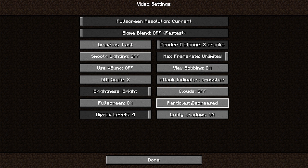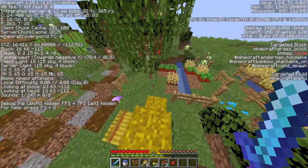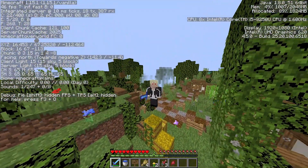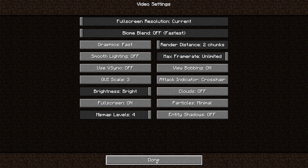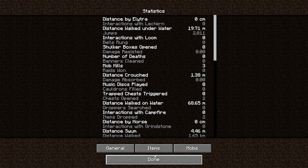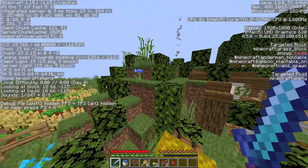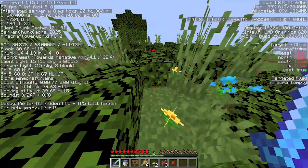Particles — keep it on minimal, or decreased. If you're really struggling with FPS keep it on minimal. Entity shadows — let me show you what that is: see right here there's a shadow underneath my character, that's what you call entity shadow. Keeping it on off is the best possible choice. As you can see, we are already reaching 50 to 60 FPS.